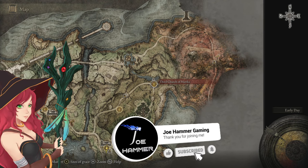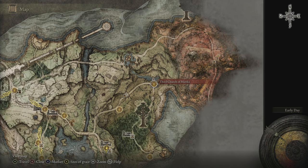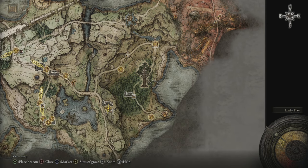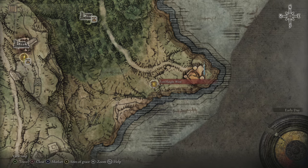I've decided we are going to sequence break. This is for mages, though it will work for anybody else. We're going to attempt to grab a talisman that is going to give us a significant damage boost, as well as some other stuff. For that we're going to need to get something called the Dectus Medallion. The first part is right here in Fort Haight, so we're going to go ahead and grab that right now.